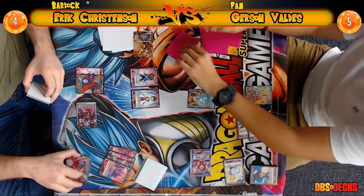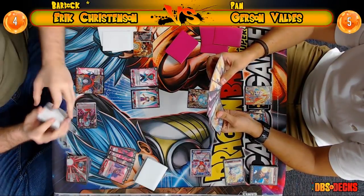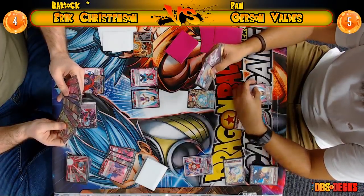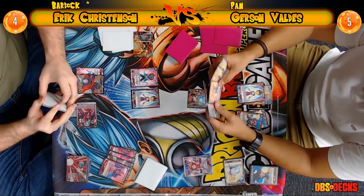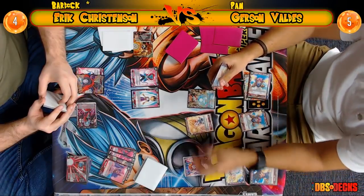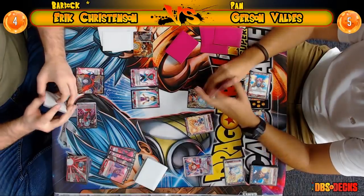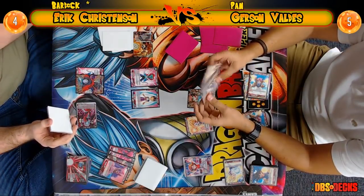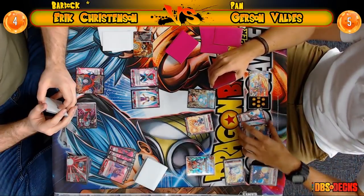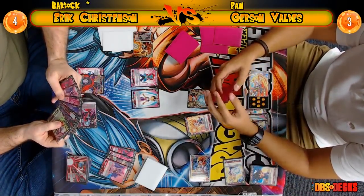Gerson is down to five now. Eric shouldn't need to awaken — even though he has the option to use Kava Kava and put Gerson to three, it's not necessary right now. You can afford to give your opponent another turn unawakened and then go after their life. On Eric's next turn he could start with Saiyan Kava double strike and then start pressuring Gerson with critical abilities once awakened, since Bardock will be swinging for 20k.